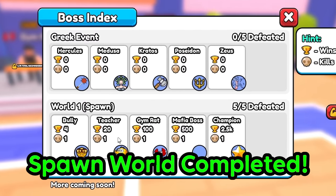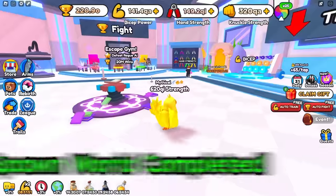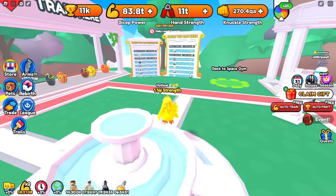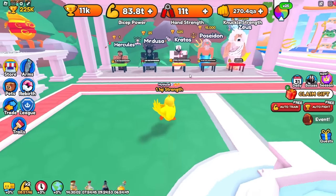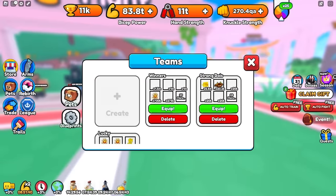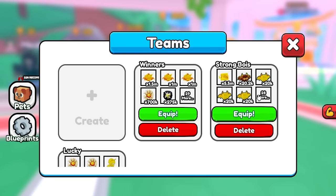Even if you guys have a ton of strength like me, it's probably worth going back to earlier worlds, defeating the bosses, and completing your index so you'll be ready when those rewards come out. That was about 30 seconds — we just destroyed the spawn world. But a world I do have to worry about is the Greek World, because it leaves in a week and I still haven't managed to complete the final boss. The Zeus boss is at 55.8 QI, and we have a problem.